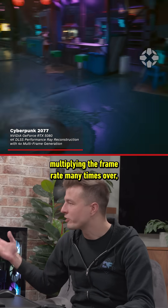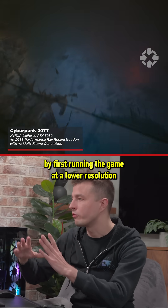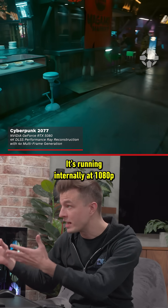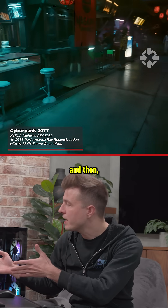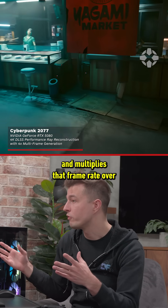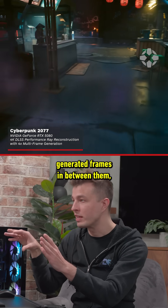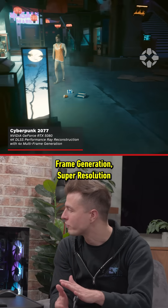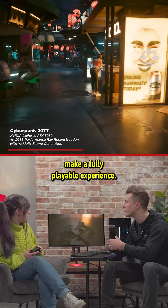Here you're essentially multiplying the frame rate many times over by first running the game at a lower resolution using super resolution from DLSS. It's running internally at 1080p and then being reconstructed up to a real native 4K. Then DLSS frame generation kicks in and multiplies that frame rate by taking two frames and inserting generated frames in between them. Technology like DLSS, ray reconstruction, frame generation, and super resolution together with path tracing make a fully playable experience.